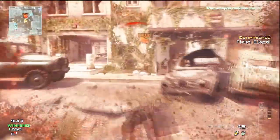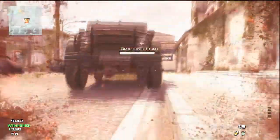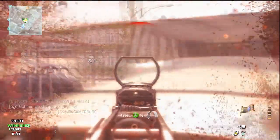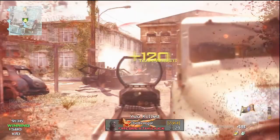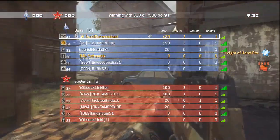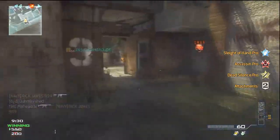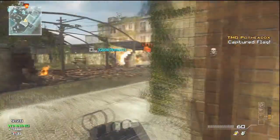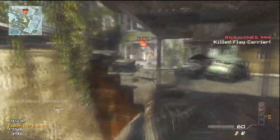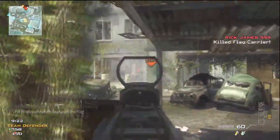Hello guys, The Minish here. We got a Team Defender match on Fallen, went 16-11. It's not about how to do well, but it's how to win — the best way on this map and what to do as far as killstreaks. What you want to do is run support class and have juggernaut on.